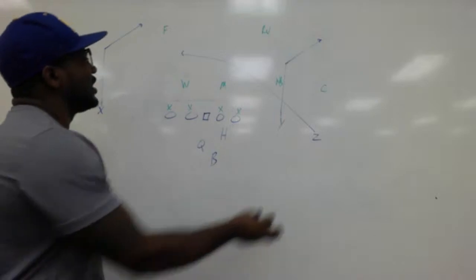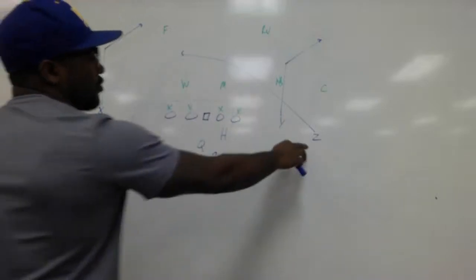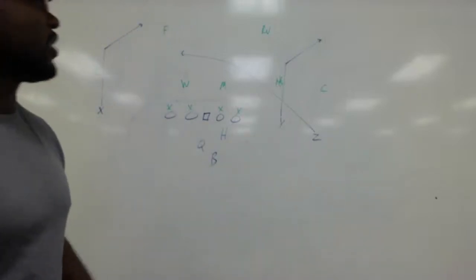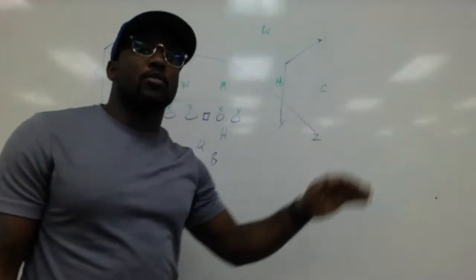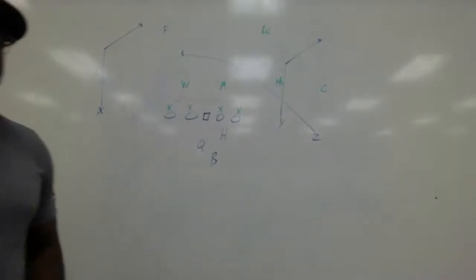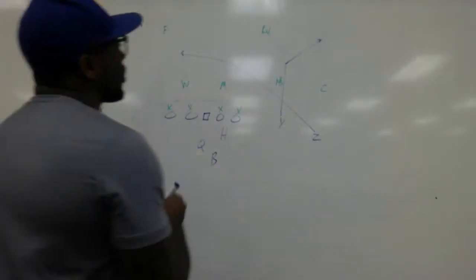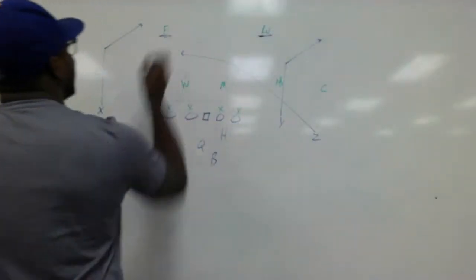You want to make this a 10 to 12 yard deep drag — that's the first route on the play side. This next receiver, the split receiver, will run a 10 to 12 corner route. And your backside receiver, the X receiver, will be running a 10 to 12 post. The reason why we're doing these three routes — I'm going to discuss these a little bit more in detail.